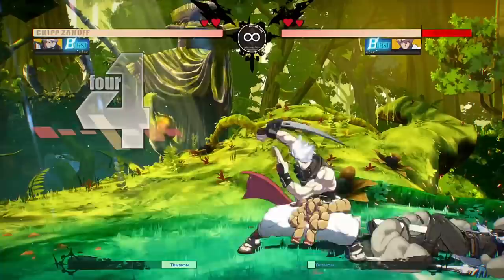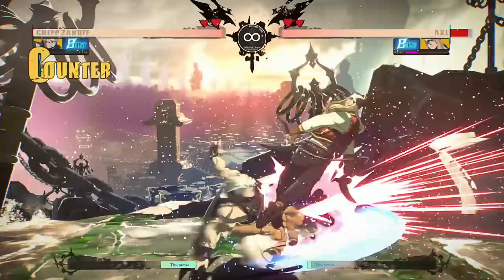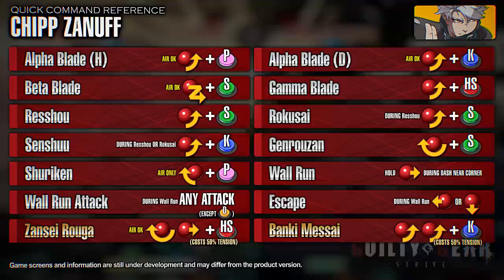Get a head start in the offense using his high mobility. Once you are in range, you have the option to cross up the opponent with Alpha Blade Horizontal, hit them with the low Rokusai or the overhead Senshu. You can also catch your opponent off guard by using Genrozan. You should also aim to combo with Gamma Blade from your zoning to push the opponent into the corner.